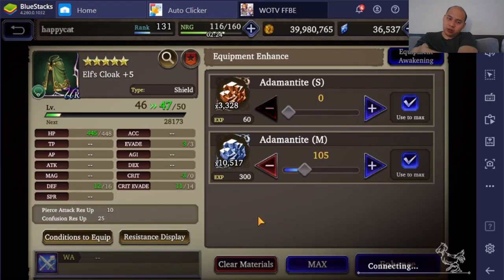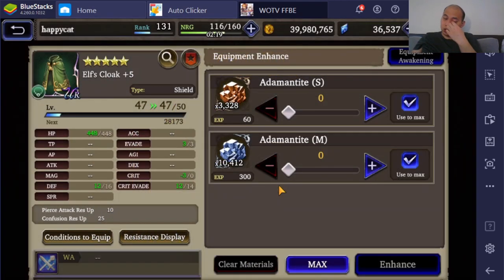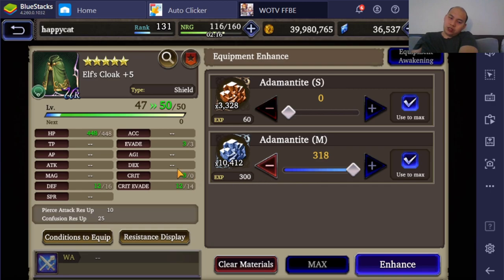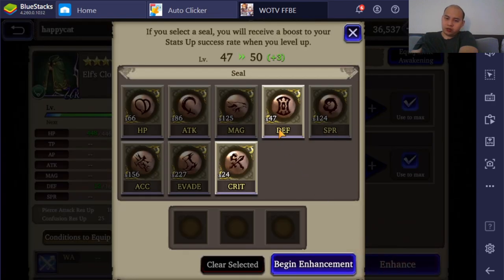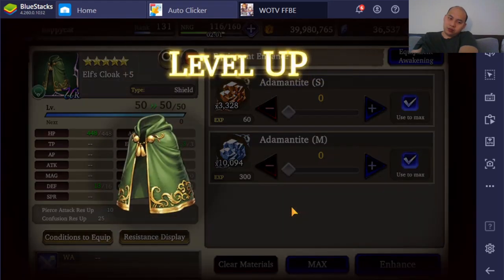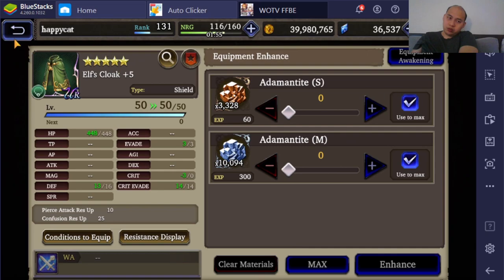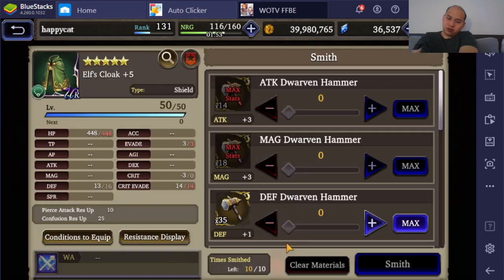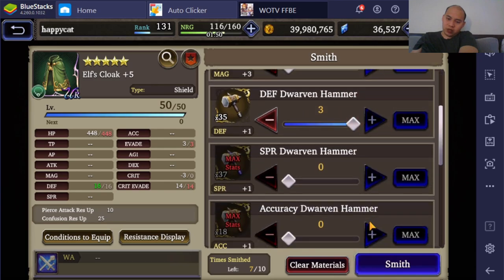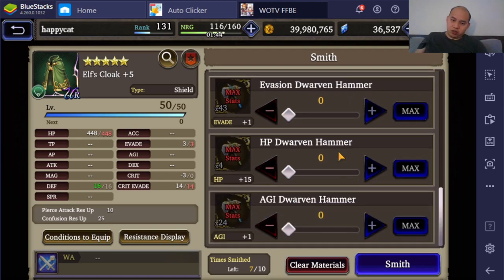I'm hoping I can cap out the HP first. HP is capped out on a bonus — that's really good. Between Crit and Evade it's already 5, and I need another 4 for defense, so I'm gonna have to hammer. But it's very likely I can get it done — so I am able to perfect this. Six hammers. My defense hammers have to be the thing I have the most of. Luckily I got the Crit Evade done because I don't believe there's a Crit Evade hammer.